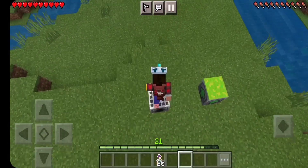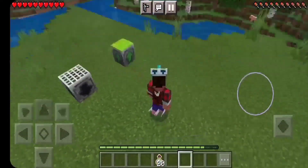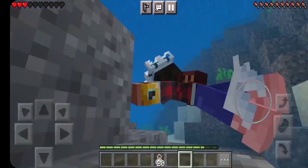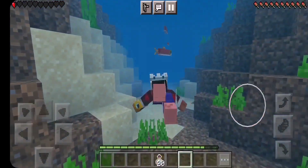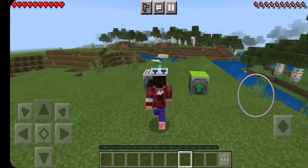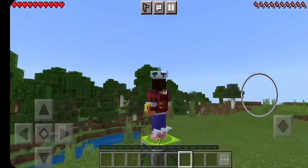If you are at risk of losing your levels, just stand on the level drain and your levels will be stored safely. Even if you die anywhere, you don't need to worry about your levels because they are safely stored. When you come back after dying, just stand on the level infuser and all your stored levels will be returned to you.